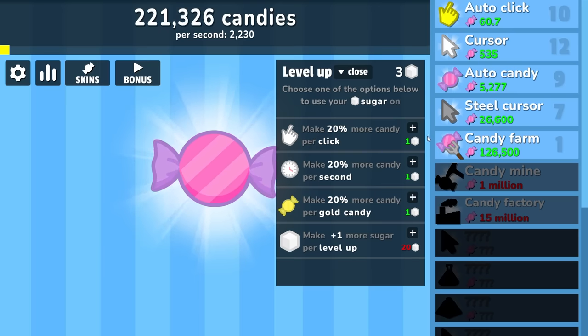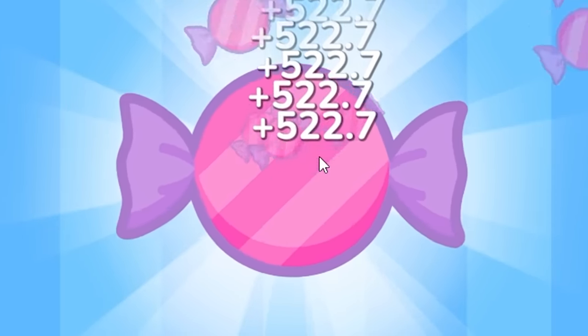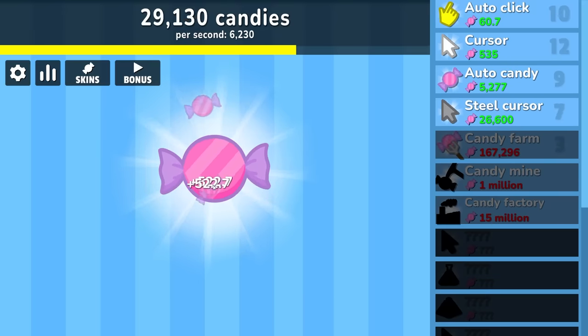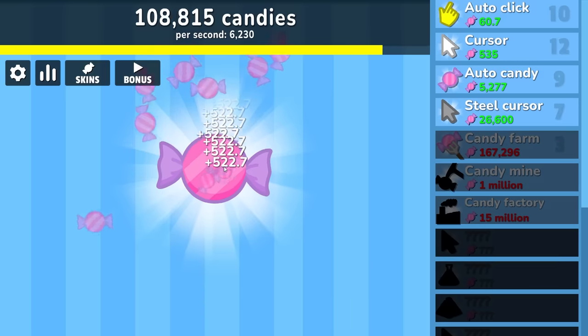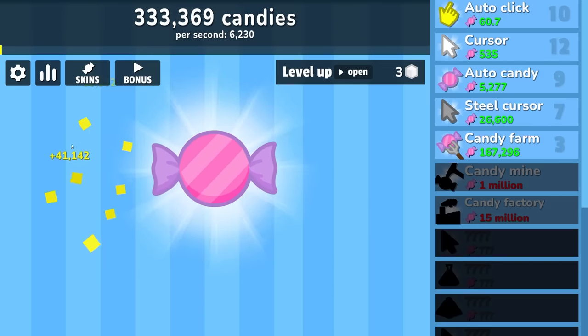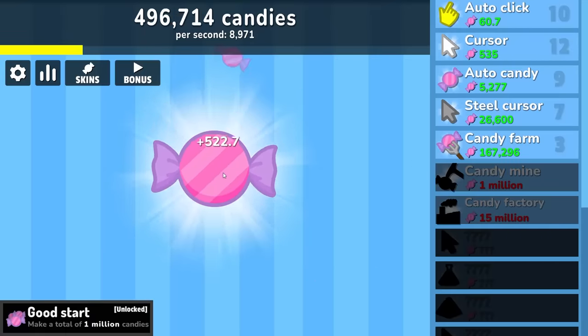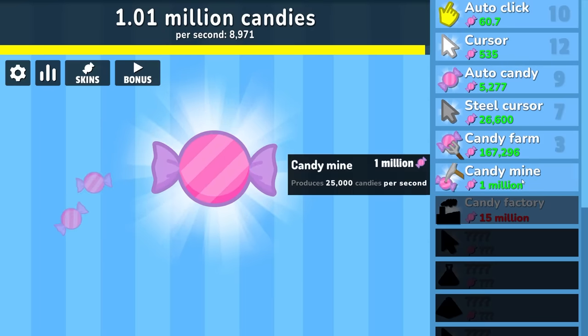Let's start making some investments — make 20% more candy per click times several, giving us 522.7 per click. Then we're going to upgrade the candy farm a few times because that doubled our massive income. We're going to do it again — so we're up to 6,200 per second all by itself, which is actually faster than my clicking right now unless I use the auto clicker. There's another level up. We'll get 20% more candy per second a few times. There's officially 1,000,000 candies owned, so we can buy the candy mine.